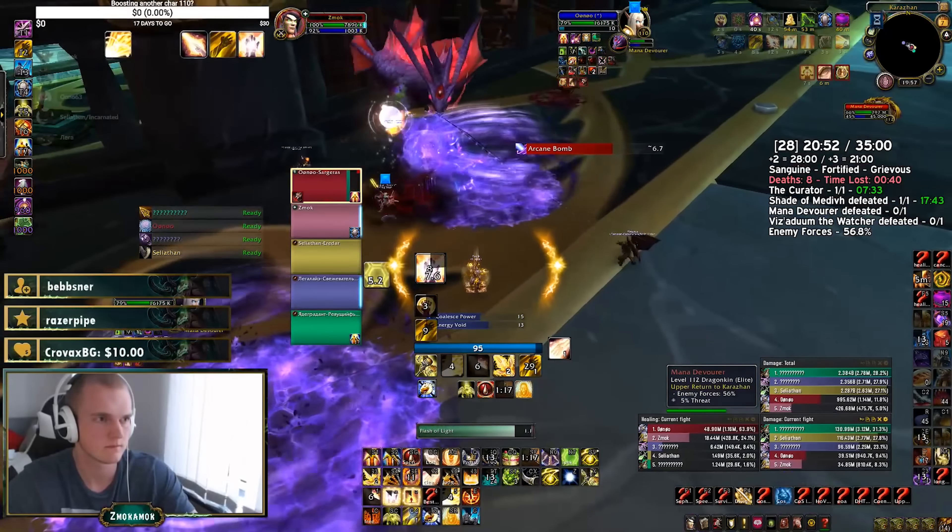On the bridge to the chest event, there are felbats shooting green swirlies at you and the first mob has a frontal cleave with a knockback — be careful as it can knock you off the bridge. There's also another Pyromancer with the same abilities as the one after the first boss, so make sure to interrupt and soak the fel orbs.